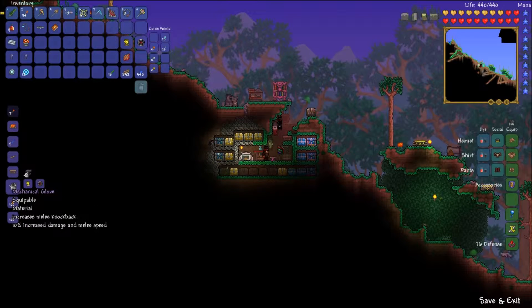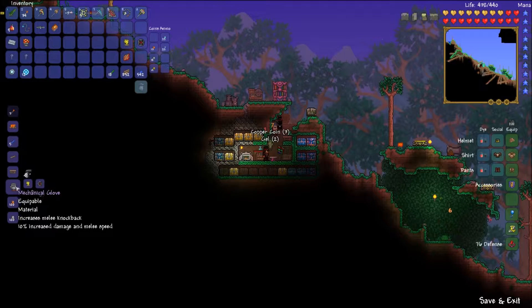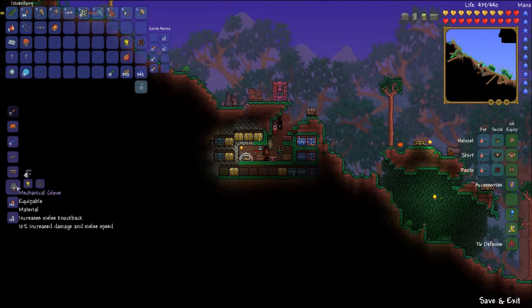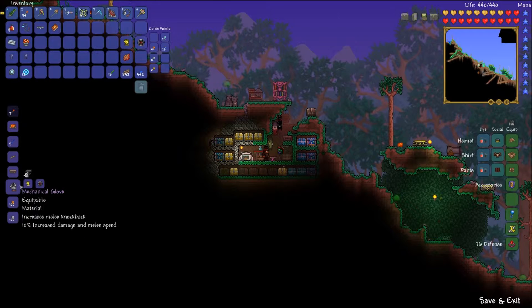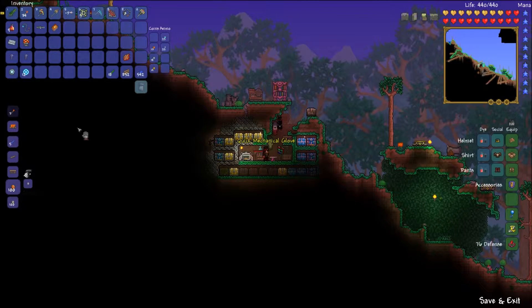Next, you're going to want to make the Mechanical Glove with the Power Glove and the Avenger Emblem. You do lose a bit of the added damage — 12% damage and 12% speed is reduced to 10% each, but you've got to lose something for taking up less space.